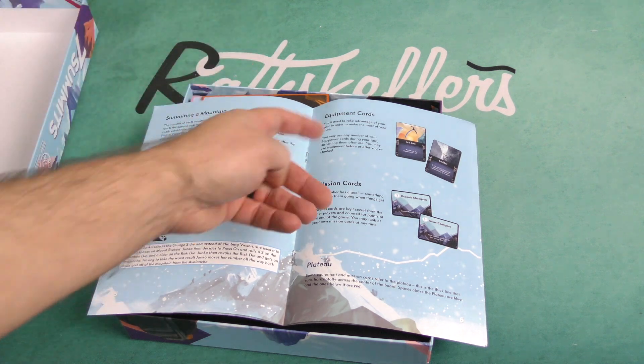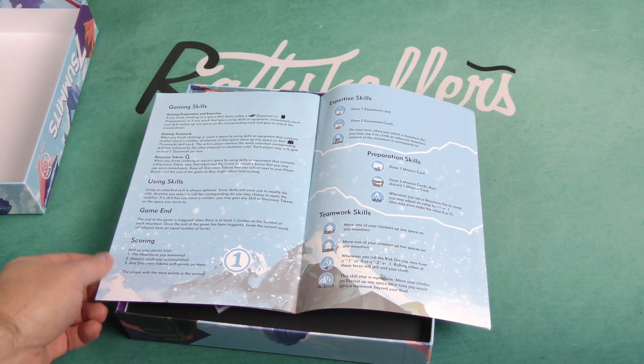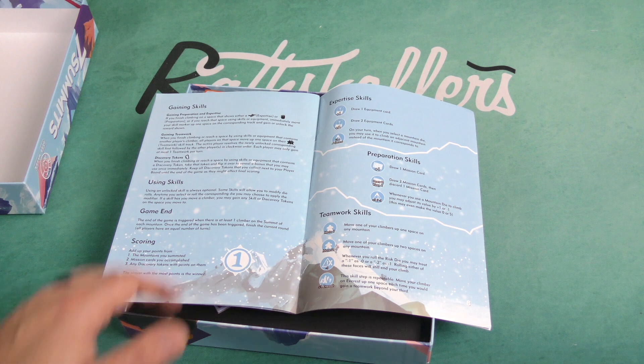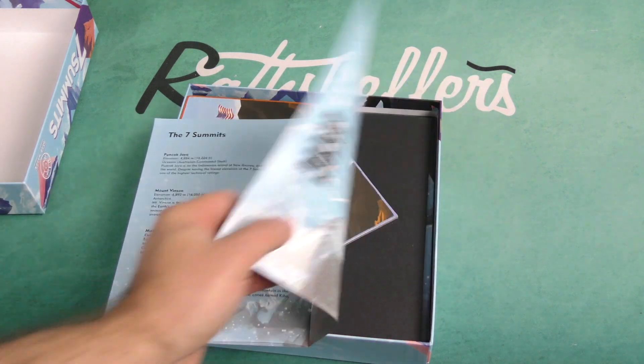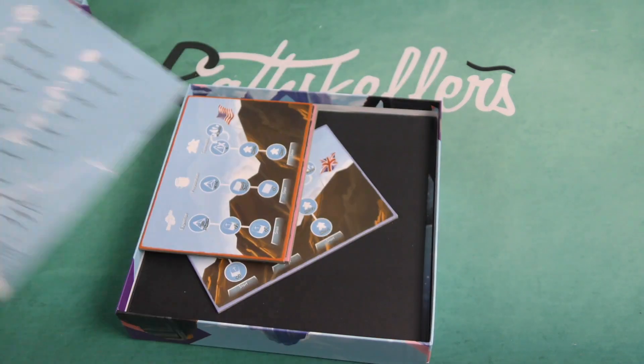It covers summiting a mountain, climbing Everest, equipment cards, mission cards, plateau, how to gain skills, and how to use skills. The end of the game is triggered when there is at least one climber on the summit of each mountain. Once that end game has been triggered, you finish the round so that everyone's had an equal number of turns, then you do your scoring. It also talks a bit about the seven summits depicted in the game, and there's a nice iconography guide on the back.